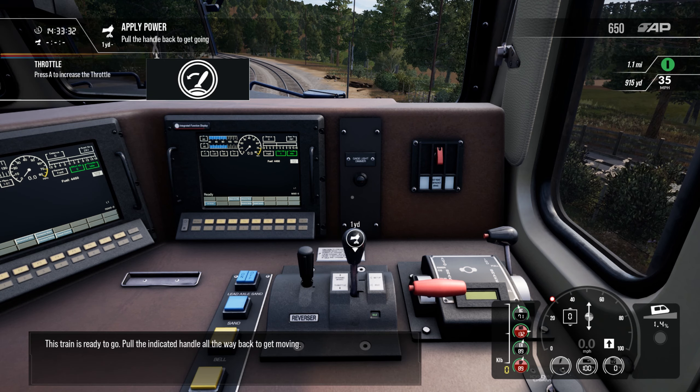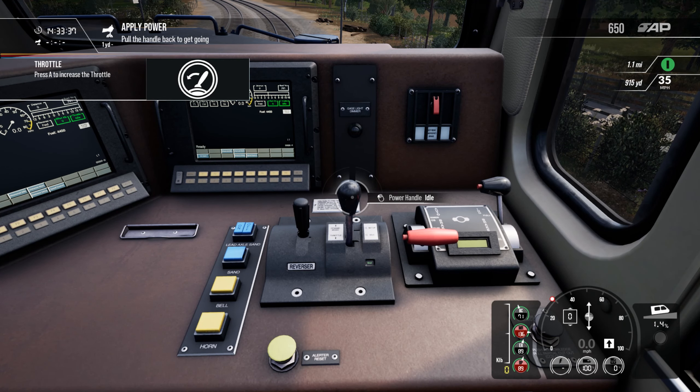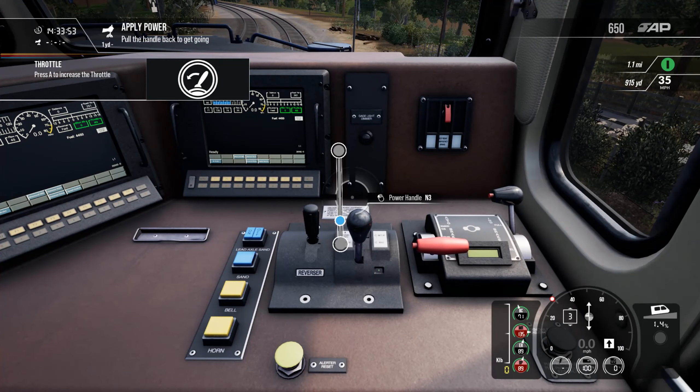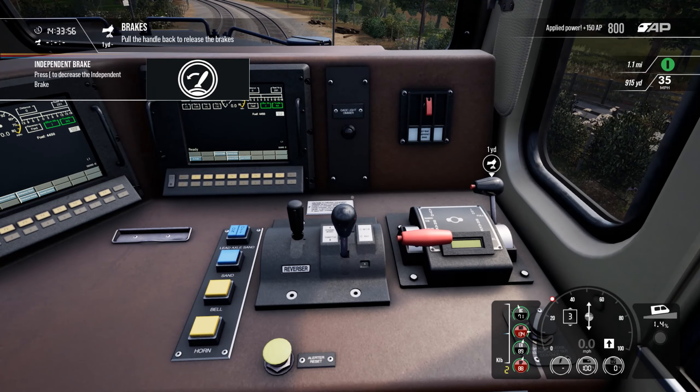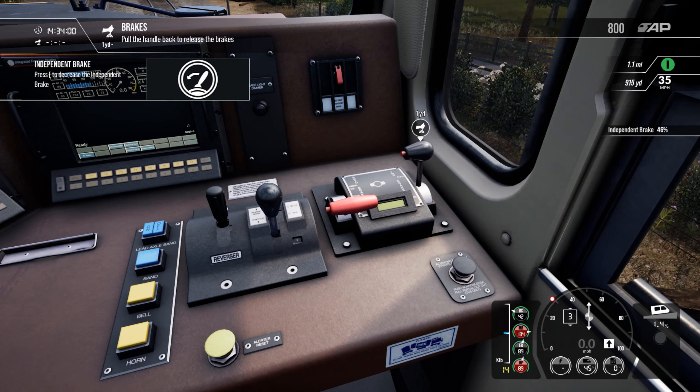This train is ready to go — pull the indicated handle all the way back to get moving. The HUD does look a lot clearer in the cab as well as outside of the cab. When you're walking around it looks a lot cleaner and doesn't take up as much real estate on the screen as in regular Train Sim World 2020. Let's go ahead and increase our throttle to notch 3. I guess it wants us to use the keyboard for this, which I really don't want to do, but we're going to anyway.